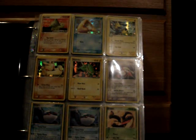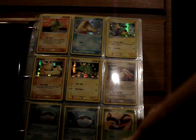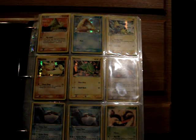We are now on the Emerald set, and these are all Reverses: Larvitar, Snorunt, Electrike — that's a rare — Makuhita, and Electric Energy.